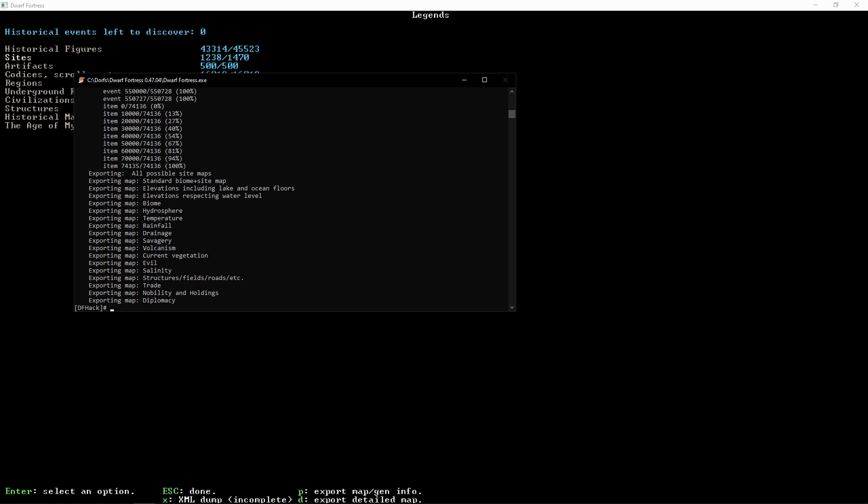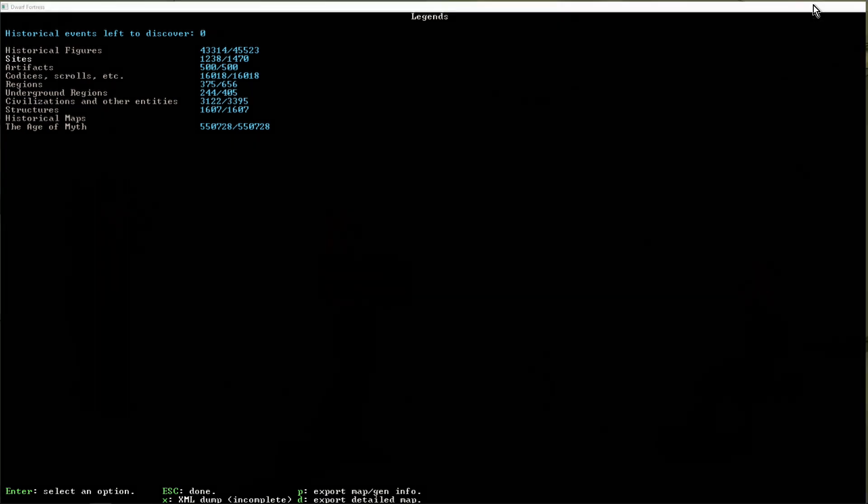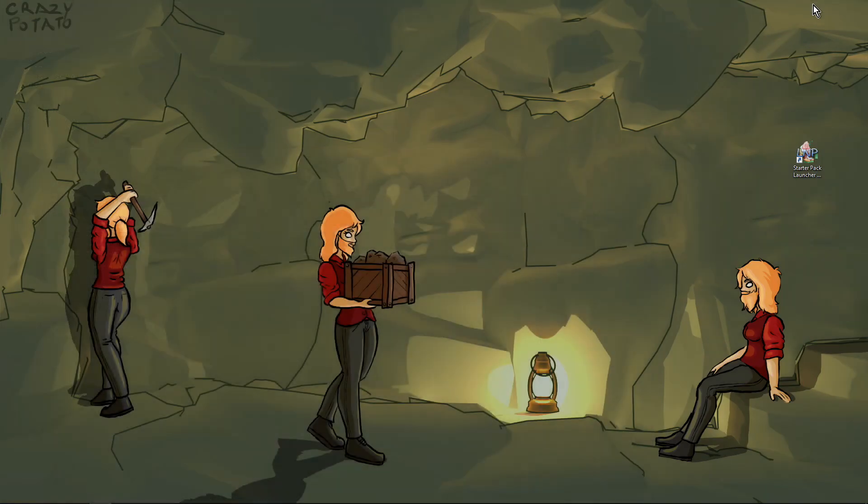Okay, we're done. Once you see the DFHack hash or pound sign and the flashing cursor, you know it's finished its job. We're done with that, and we're done with Dwarf Fortress — we don't need Dwarf Fortress open, or even in this particular game, to look at Legends Mode.